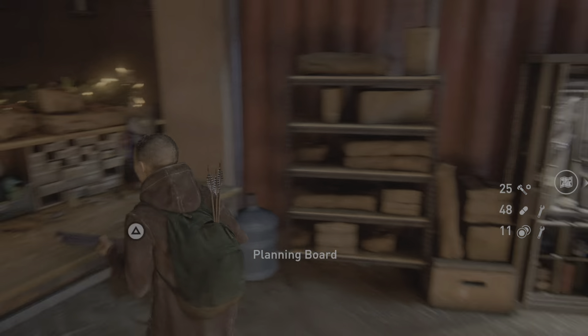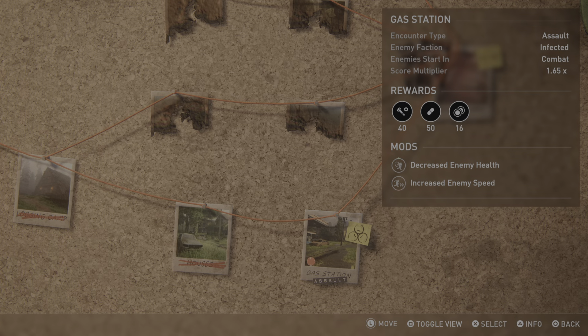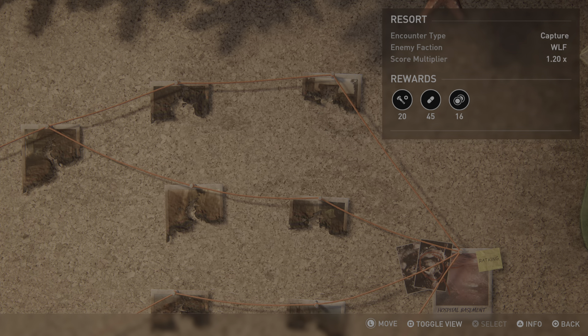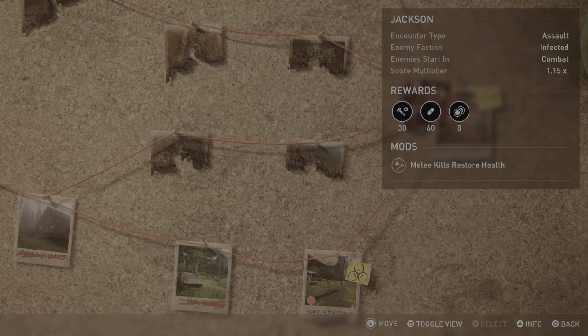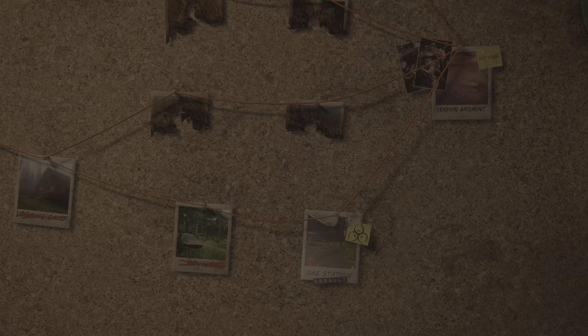Planning board. Gas Station status available. Encounter type: assault. Enemy faction: infected. Enemies start in combat. Score multiplier: 1.65 times. Rewards: 40 parts, 50 supplements, 16 currency. Mods: positive mod — decreased enemy health; negative mod — increased enemy speed. Hospital Basement status locked. Hardware Store status unavailable. Resort status unavailable.